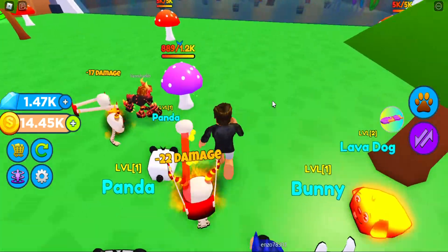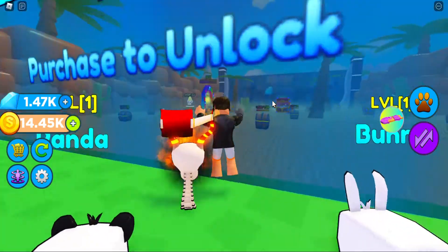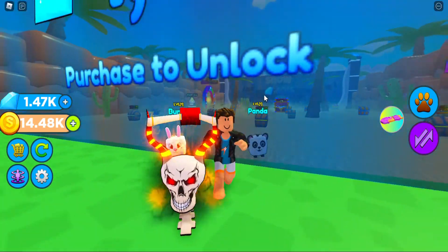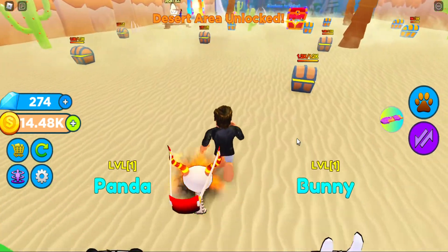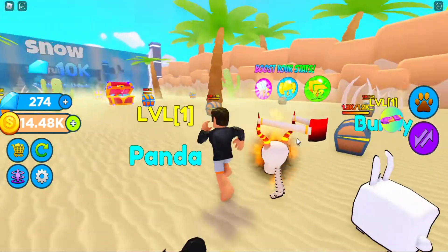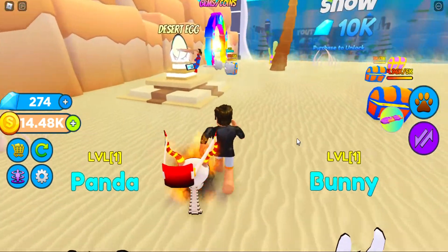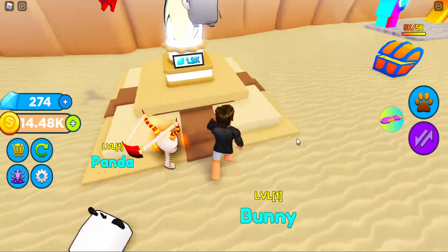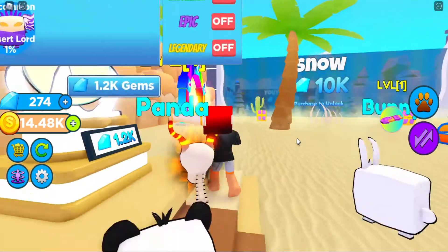The desert world - that is what we're gonna do, so we'll buy it. Now we have this new world unlocked. The first thing I see is a desert egg. You guys remember the old eggs were OP, but these ones cost gems.